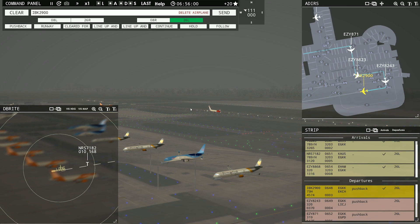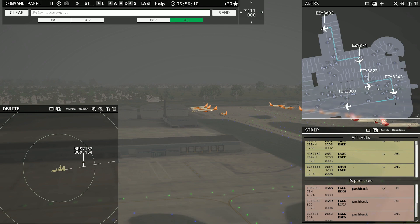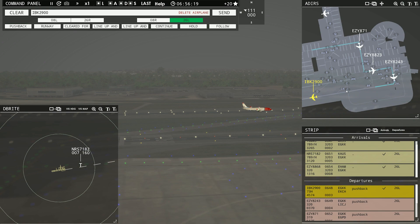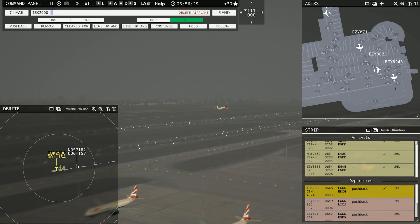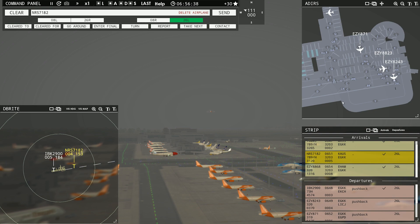Easy 8890-3 requesting push and start. Easy 8890-3, pushback approved, expect runway 26L. Ground, 26L, pushback approved. Easy 8243, hold here for arriving traffic. Watch NordRands take off — he's rotating. There we go. Red Nose is right here, here comes Red Nose. We'll wait until he's on the departure end of the runway and hand him off. How's everybody doing? TomJet's good, Easy 8-7-1 still taxiing.